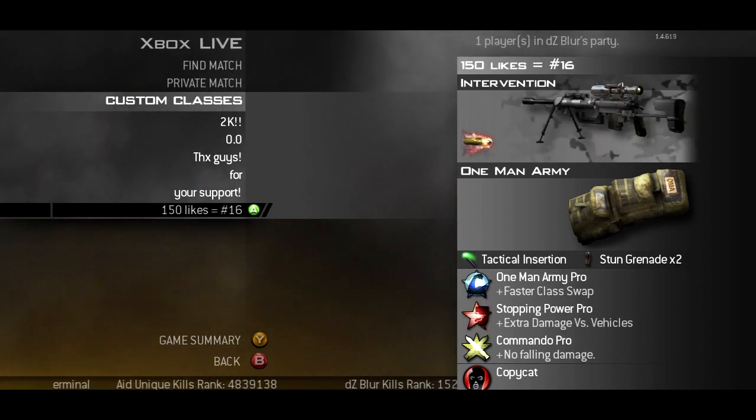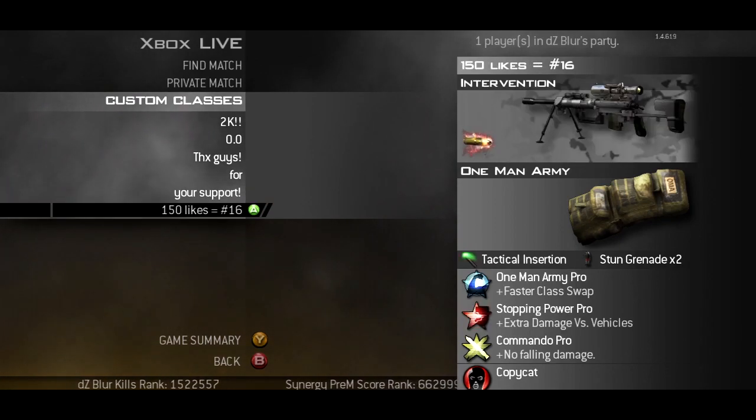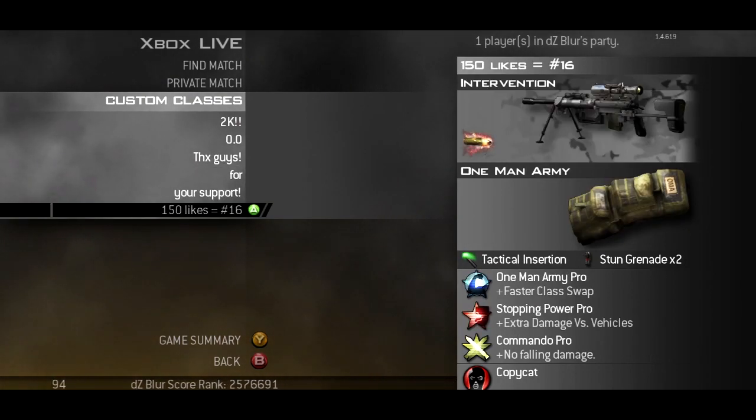My last class is Intervention FMJ with one man army pro, stopping power pro, and commando pro. This is the class I use when I want to try the double equipment shot.